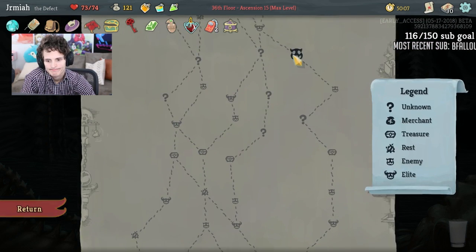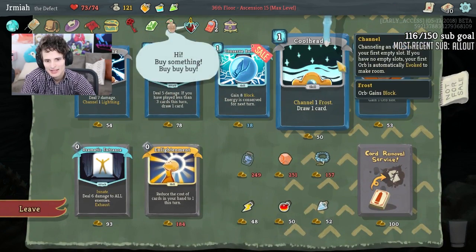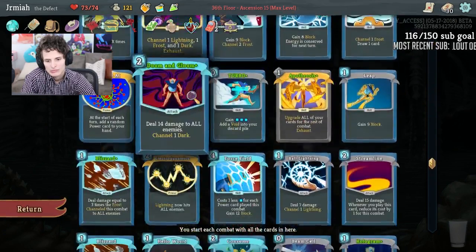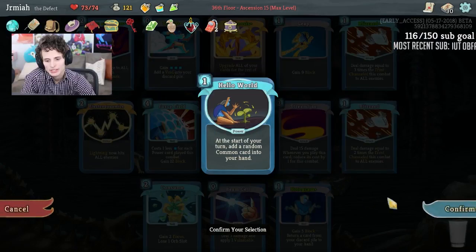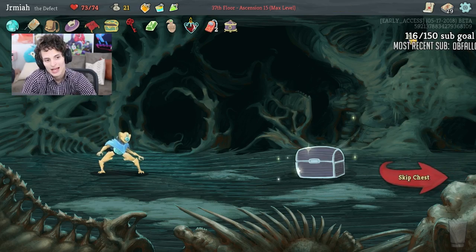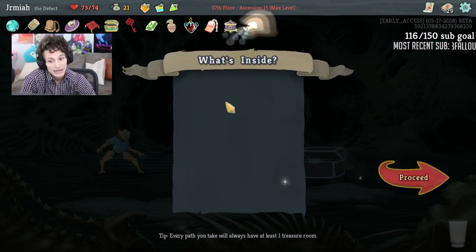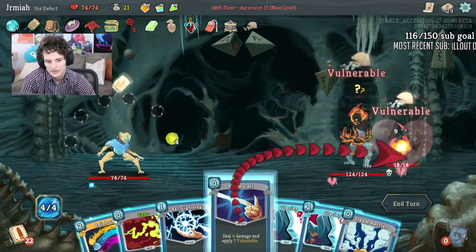Is there another shop coming up? Not that I see. I can get Conserve Battery for 38 — I'd rather remove Hello World instead. So if I'm removing a Strike, I'd rather save the Omemori for something better. Bag of Marbles — that's great! It works against the Donu-Deca, so I'll take it.